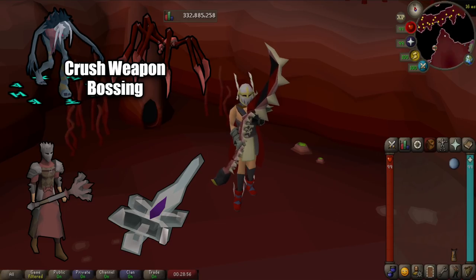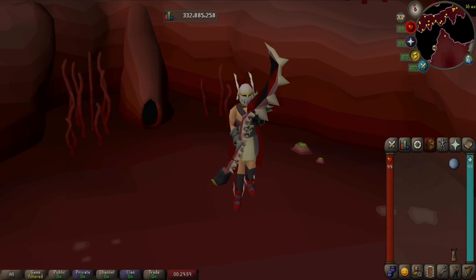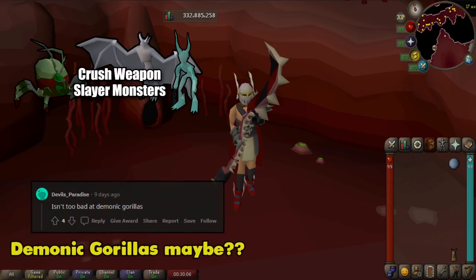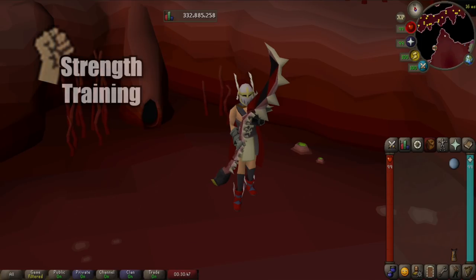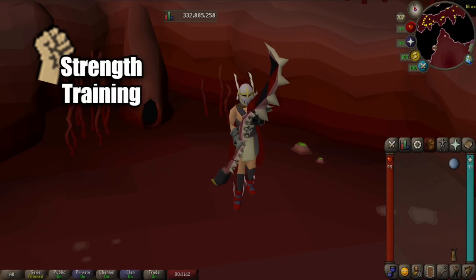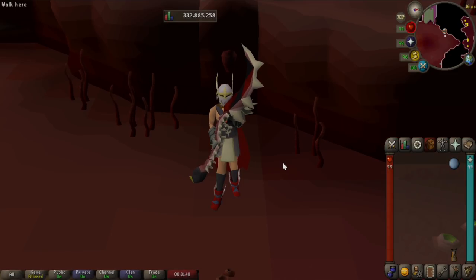Beyond just bossing, there are other areas where you might want to use this. For slayer, you have Kalphites, Gargoyles, and Water Fiends — they're all weak to crush, so you might use it on task. On top of that, it's actually pretty good for strength training because all of its attack options are aggressive. As far as training goes, there are definitely a lot of options to look at, and the Abyssal Bludgeon could be one depending on what you have access to or how much money you have.